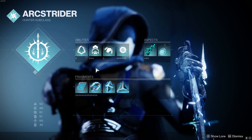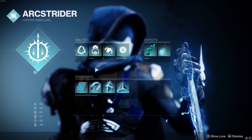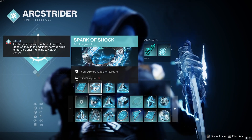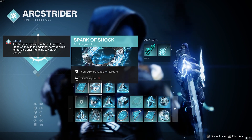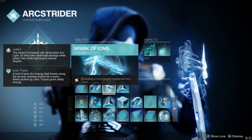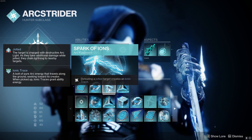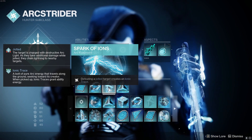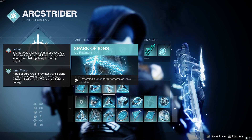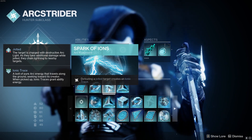For the Fragments, we got a ton of new ones from the raid which are very, very good, and this honestly just takes the build to a whole other level in terms of ability regeneration. Starting with Spark of Shock — it's going to make our arc grenades jolt targets, which gives us a whole bunch of AoE. When we pair this with Spark of Ions, any time we defeat a jolted target, it's going to create an Ionic Trace. An Ionic Trace basically just gives us ability energy — I believe the number is 13%. This is very good because any time we get a kill with our grenade or melee, which also applies jolt, we're just going to be getting Ionic Traces like crazy. Spark of Ions does have an internal cooldown, but it is still definitely worth using.